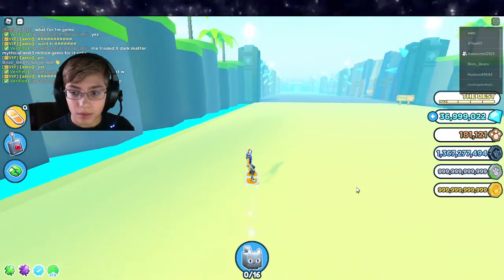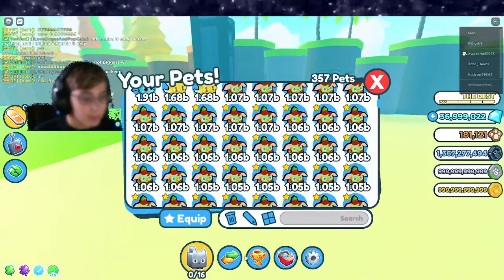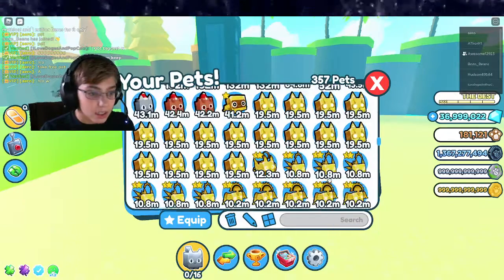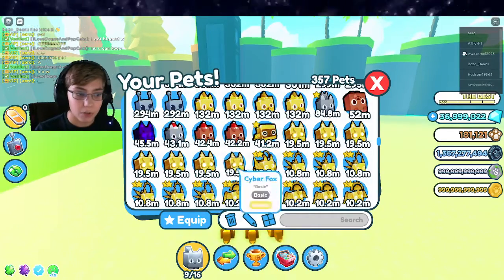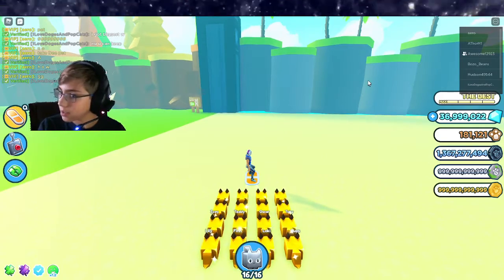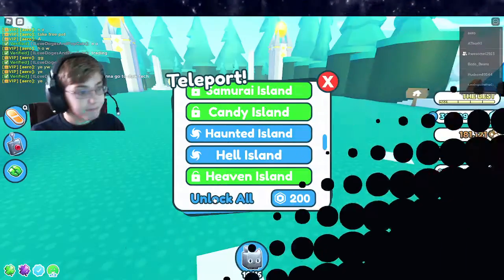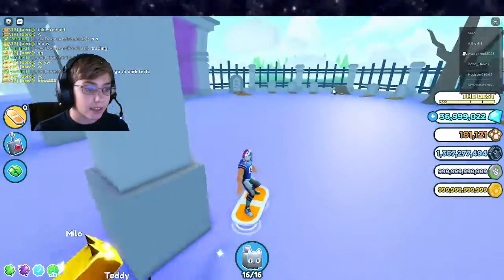The best way to find the gingerbread stuff is to grab a bunch of these cyber foxes and teleport over to the haunted island. You're going to need a PC that can handle it.